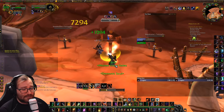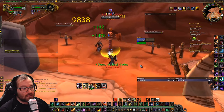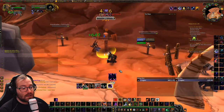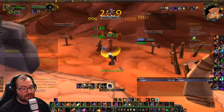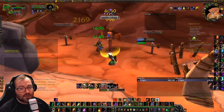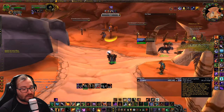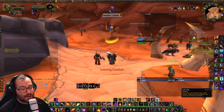Anytime you get Decimation proc, you're going to be casting Incinerate until the boss hits 35% health. Once the boss is at 35%, you're going to focus on only casting Soul Fire while still maintaining your DoTs. It's very bad to mismanage your DoTs. If you're an engineer, you can also throw your Saronite Bombs. That's pretty much the general rotation. It's all macroed into my Shadow Bolt and Seed of Corruption to make my pet attack.